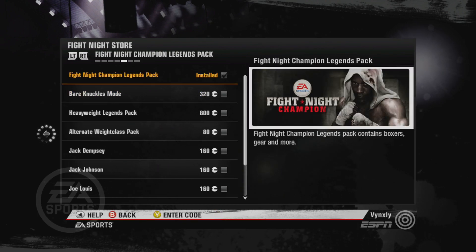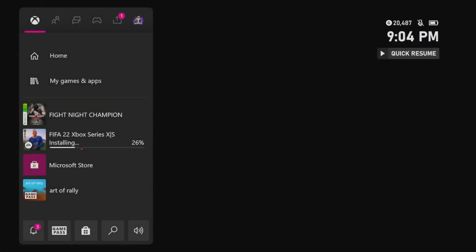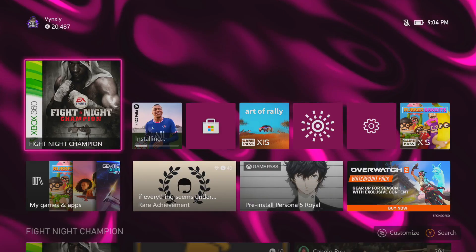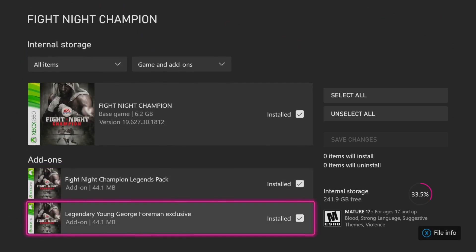You'll see the Champions Legends pack — it's gonna be free. Install that. After you're done with that, close the game, then make sure it's installed by going back to your manage add-ons.